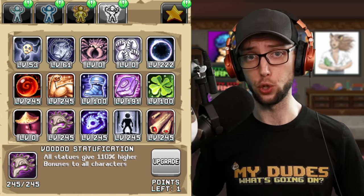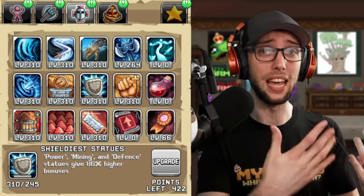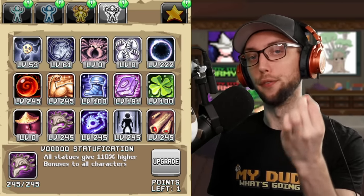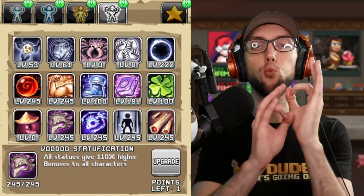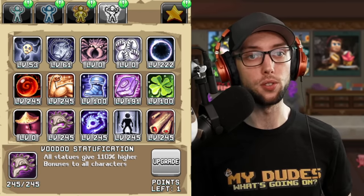Next up, we have the V-man talent called Statue Bootification, which boosts the power of all statues. We have other talents such as Shield of Statues that give power, mining, and defense percent increases. But Statue Bootification gives all bonuses to every character, not only one, like the other statue talents. If you get this up to 245, which is the current max, you'll get a whopping 110% increase to statue bonuses, and it stacks with other toons' statue talents, which is completely absurd.